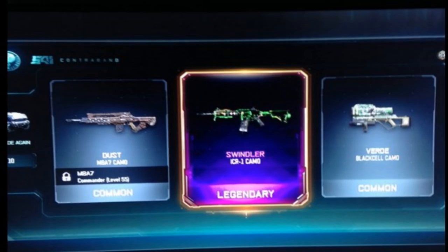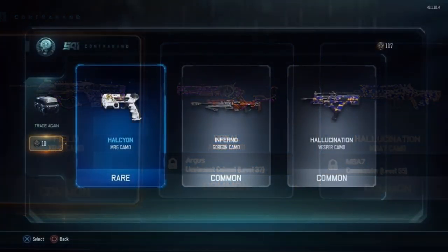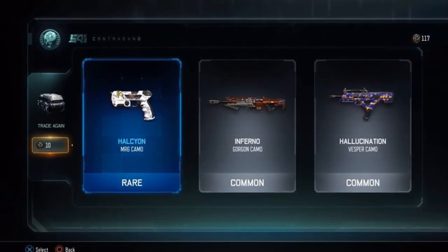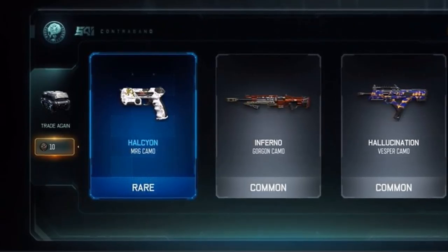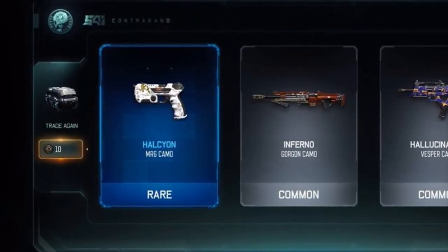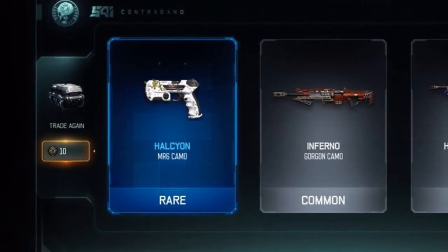It also looks like there are going to be some new camos, which you can see on the screen — I don't have a lot of details on that yet. And it looks like the supply drops are going to open faster, so we'll have to wait and see. That is all the information I have right now on the new update for PlayStation 4: new specialty weapons, quick join option, ability to save custom games, ability to burn duplicates in the Black Market to earn extra crypto keys, and probably more that we haven't seen yet. Drop a like on the video and I'll see you later.